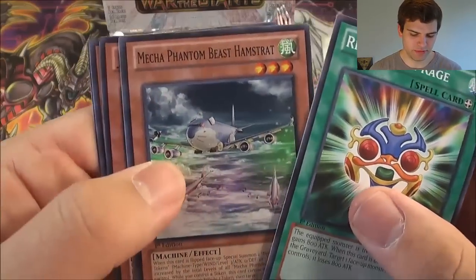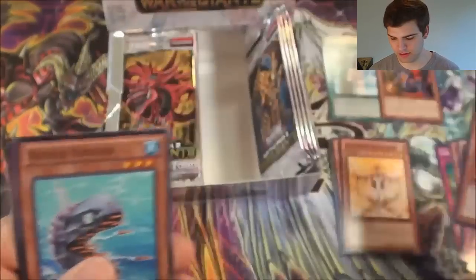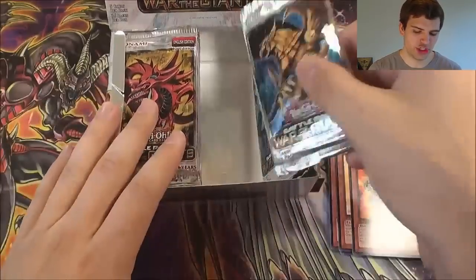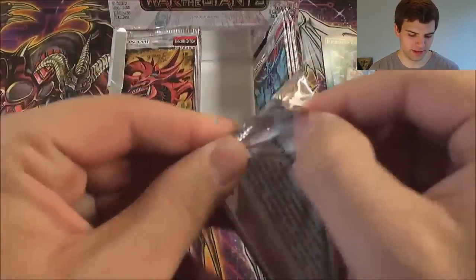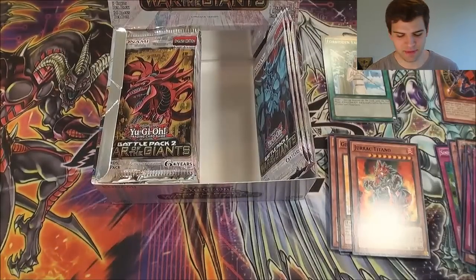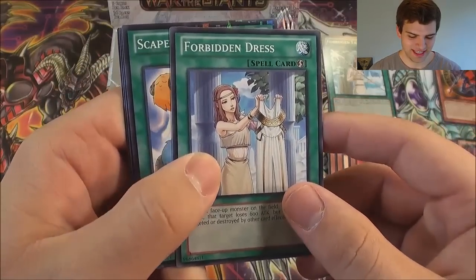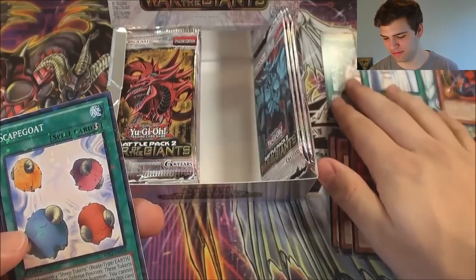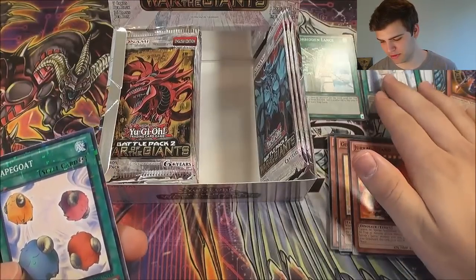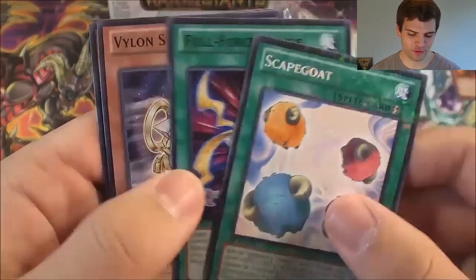Reptilian Rage, Mecha Phantom Beast Hamstrat, Jurak Titano — yeah, look at all these big huge dudes at the rares. Edel Sunfish, Shoma Spirit — nice. A Forbidden Dress. Oh man, this box seems to be forbidden. And there we go — Mosaic Rare Scapegoat, that's pretty cool. This chick with all her forbidden clothes — she must have shoplifted that stuff. And a rare Full Force Strike.